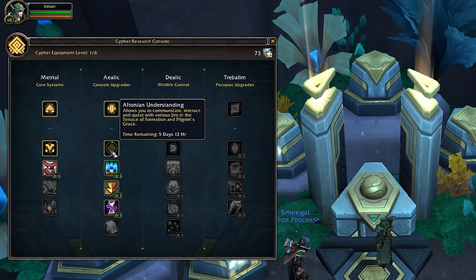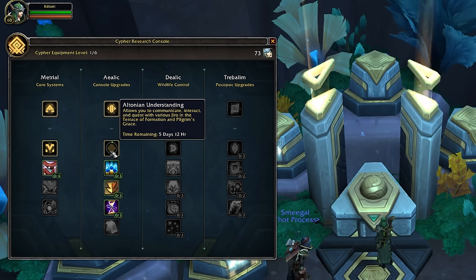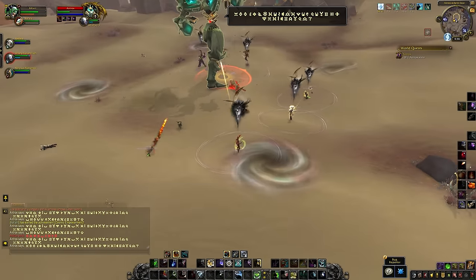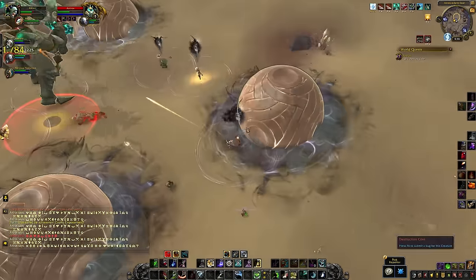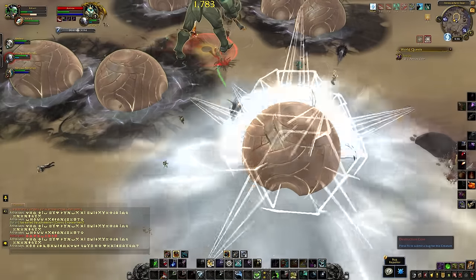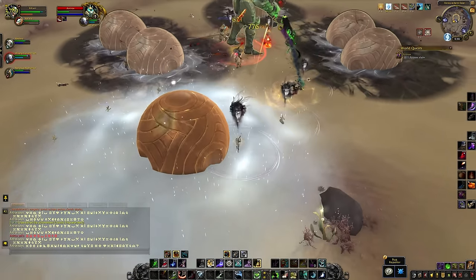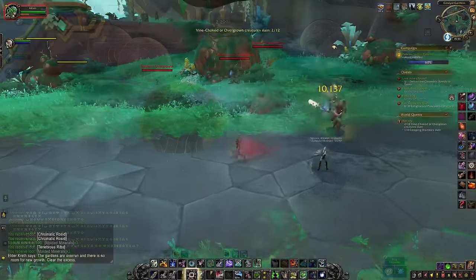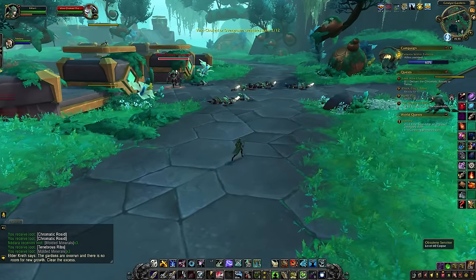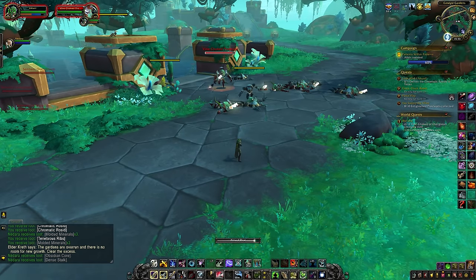If you really want to min-max your rep gains, you should research both Keikiel and Altonian Understanding as quickly as you can. When the world boss becomes available in Zereth Mortis, killing them will not only give you a chance at some really shiny loot and a lot of currency rewards, but you will also earn 500 reputation for the Enlightened Brokers, and you can do this once per week. Those are the big chunks of rep you can work on every week: the bi-weekly quest, the daily quests, the world quests, and the world boss.